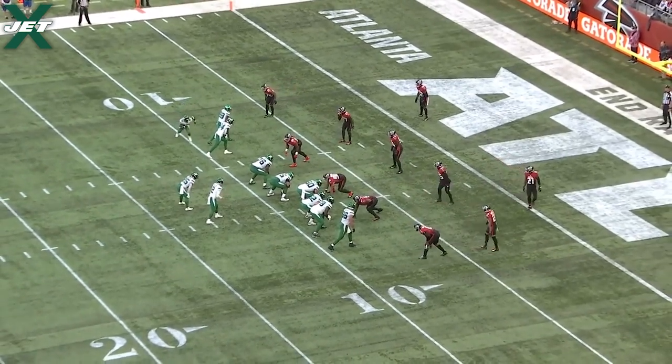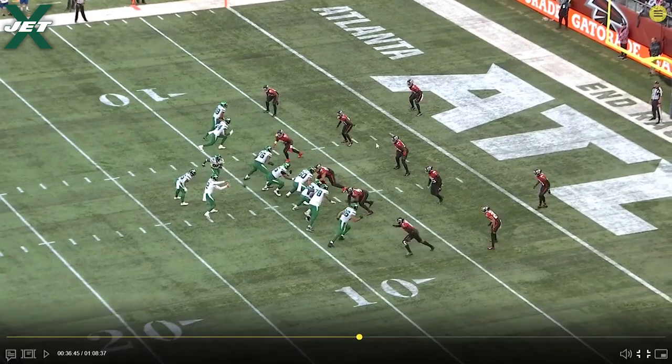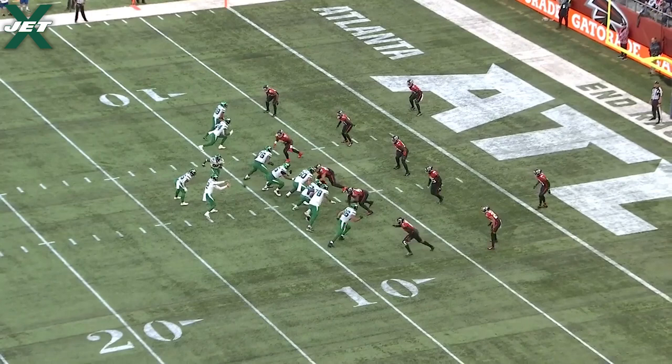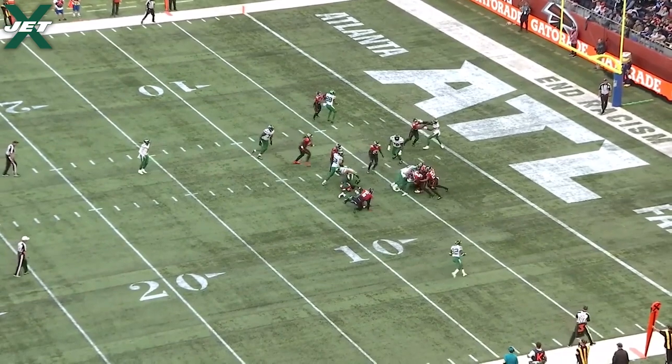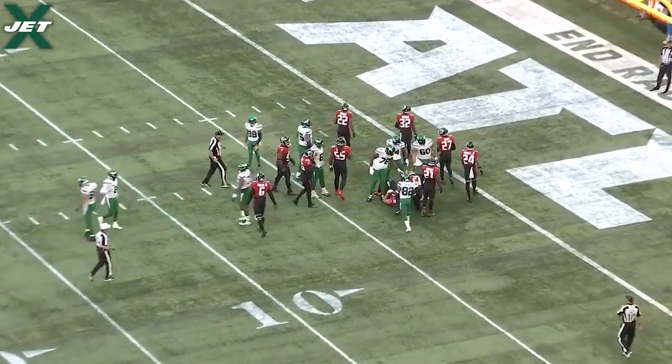Another run for the Jets — Jameson Crowder comes in motion and his motion makes this edge defender, next to Ryan Griffin, crash down, allowing Griffin to climb to the linebacker and block him with a clear path. Excellent design again. This is play number five, run number four. Michael Carter with a very good first down run. Motion, run — five for five.